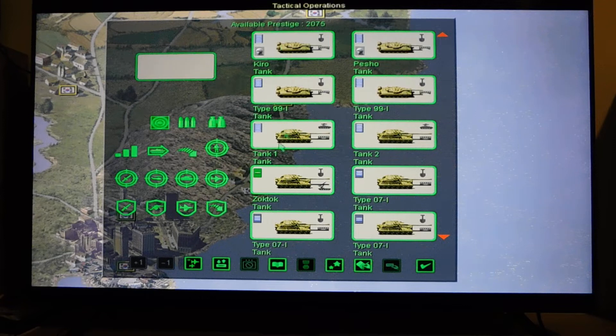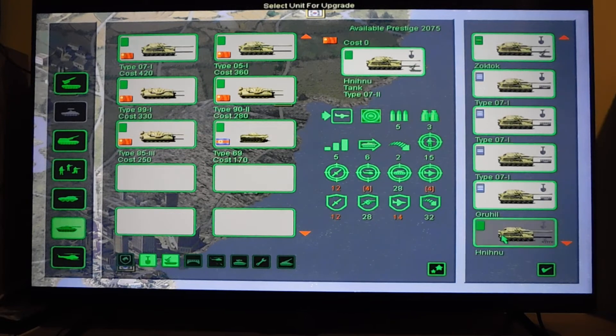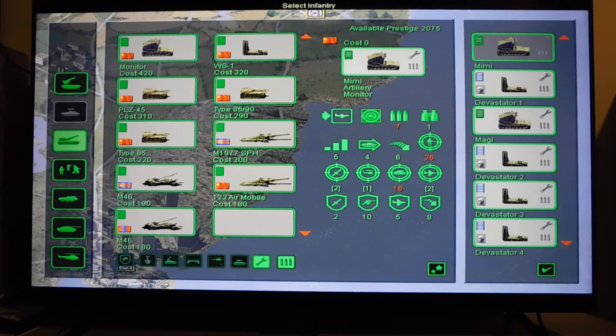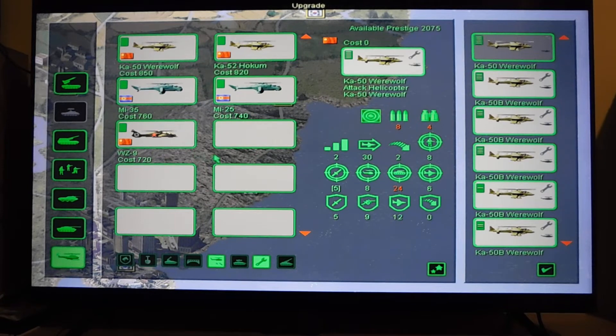This is my final army. Let me check - I can confirm that I didn't receive the second design of the Type 07 tank. So all 07 tanks that I have - this green one - they are unique. That is Hrcprc, Hnihnu, and Zogtok. No new air defenses, no artilleries, and I didn't get a lot of designs in this campaign.